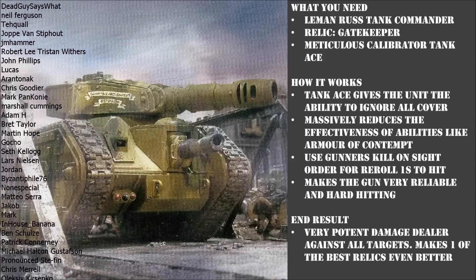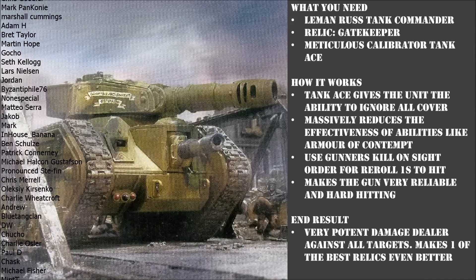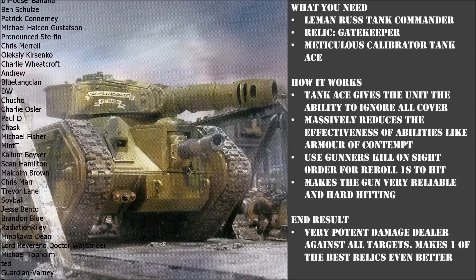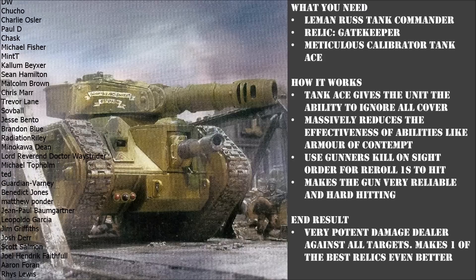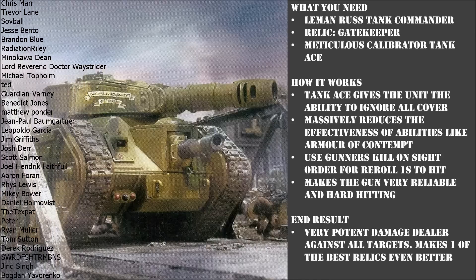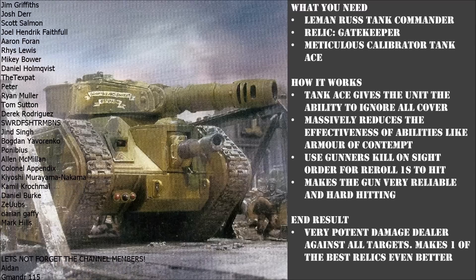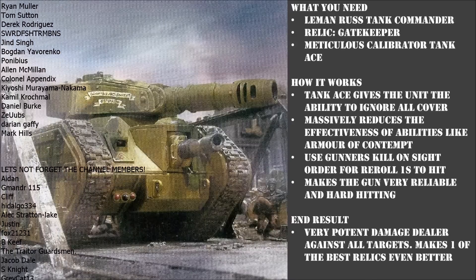We've all been there — Space Marines with their Intercessors dug into cover, or maybe some Thousand Sons dug into a bit of light cover. They're just like: if you hit me with AP minus 3, I'll still get a 4-up save as an Intercessor. Or if they're a Terminator, they're still on a 3-up save. But now, with the Gatekeeper and Meticulous Calibrator, those Intercessors are going to be down to a 5-up save even with Armour of Contempt and cover — because you're ignoring cover. And even if they're a Terminator, you're punishing them down to a 4-plus save, which means every time they fail that, thanks to flat damage 3, you are picking up a Terminator every single time. It really helps get past those tough units dug into cover.